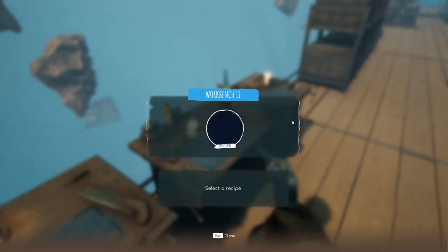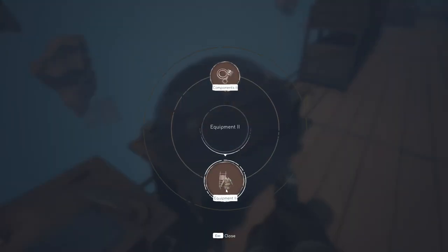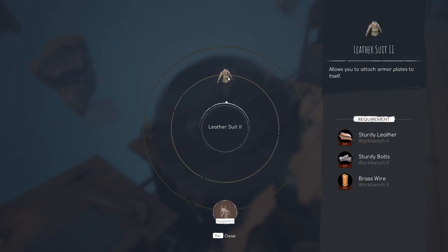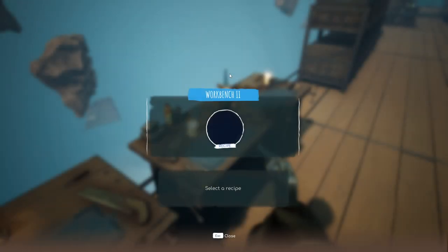Let's go ahead and see what we need for that. It's going to be in here — four sturdy leather, two steel bolts, two brass wire. I'll work on that and bring it back when something comes up.